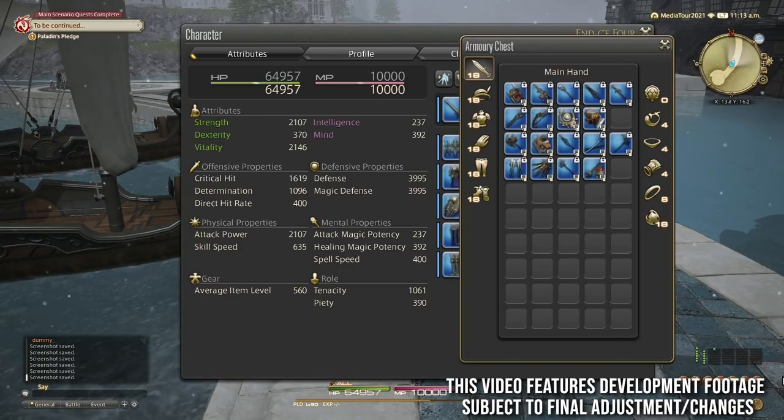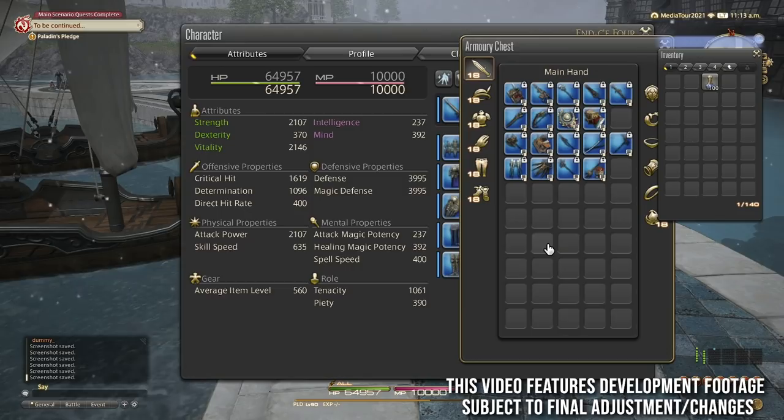Not seeing belts there is never going to sink in properly with me, I'm afraid. But I suppose I will just learn to live with it as we go. There is less things to worry about now — no belts to have to worry about dropping from dungeons and raids. They are gone, and as a result, we can't even have a slot to equip them in.